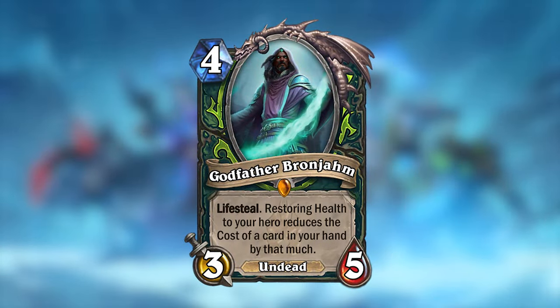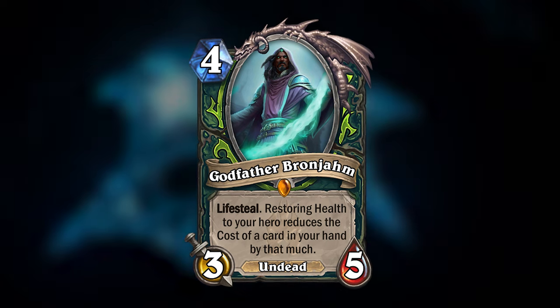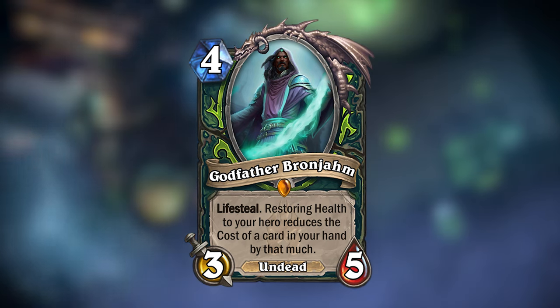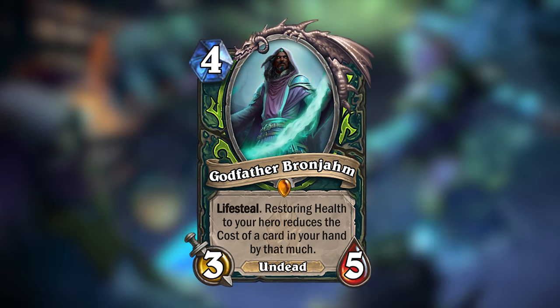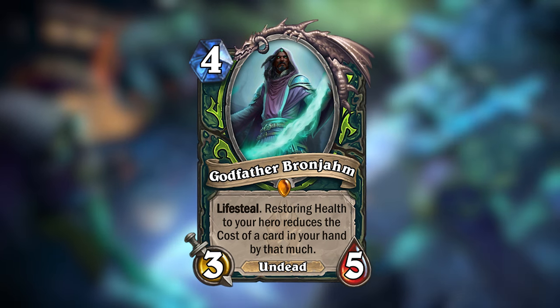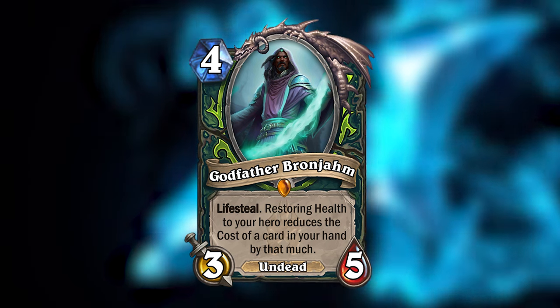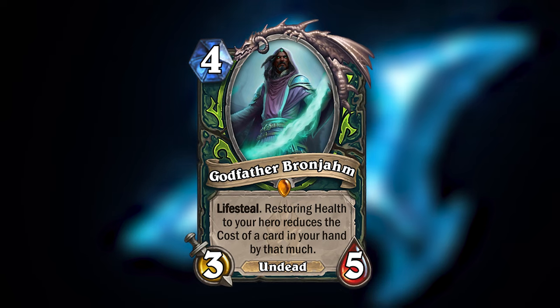Godfather Bronjam is a 4-mana 3/5 Undead with Lifesteal. He also has an aura effect — whenever you restore health to a hero while he is on the battlefield, he will reduce the cost of a random card in your hand by the same amount as the health you restored.